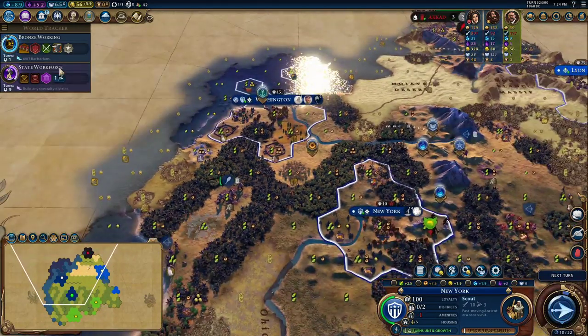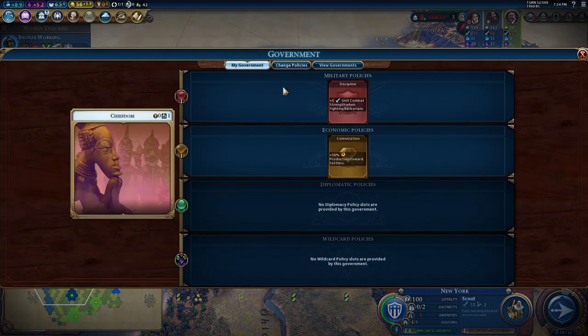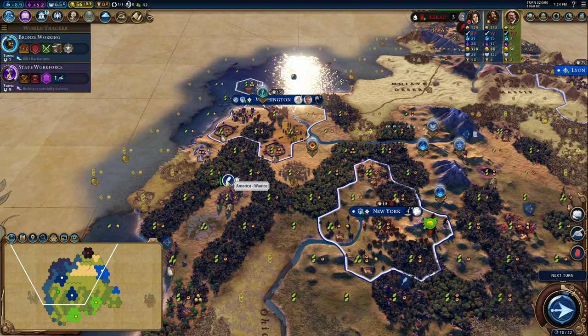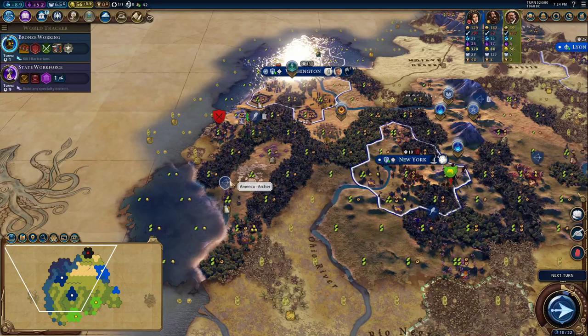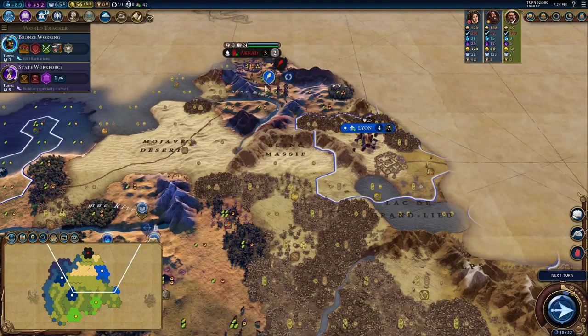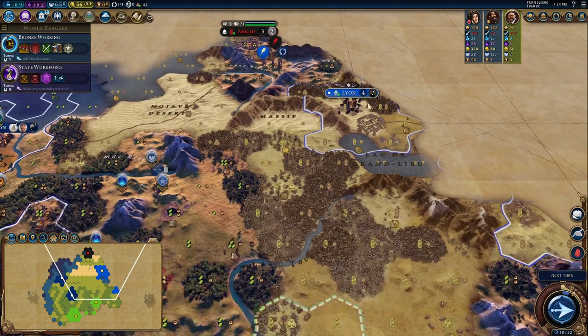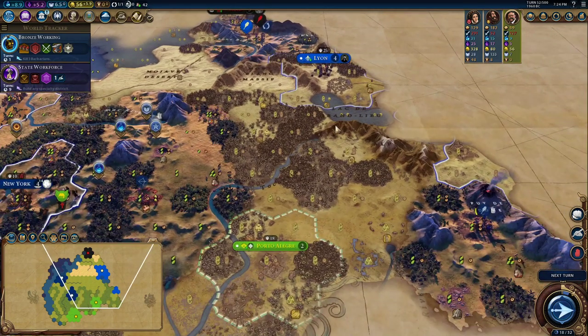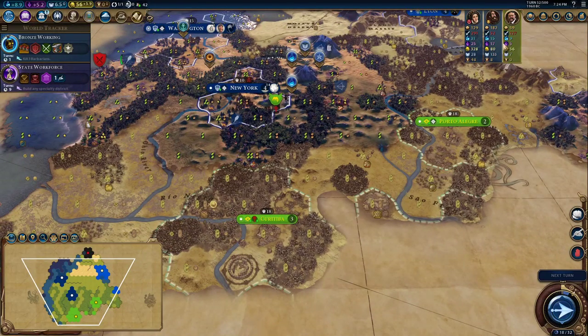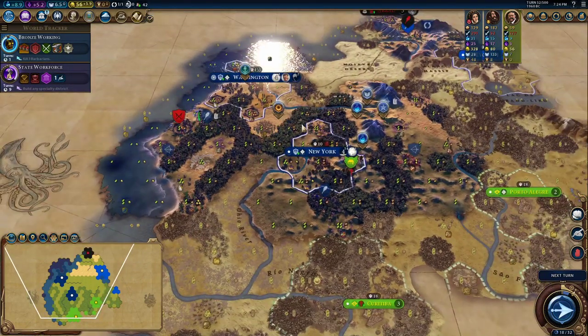We're also researching Bronze Working to be able to find iron so that we can make better settling decisions. We don't have to produce any more military right now, because it doesn't look like France is going to send a military our way — there's quite a bit of terrain in the way. And Brazil has a lower military than ours, so we don't have to worry about Brazil either.